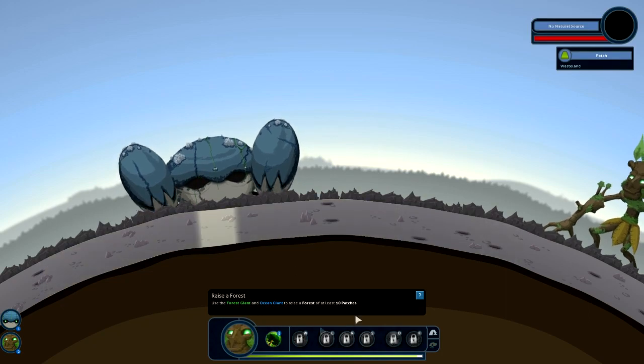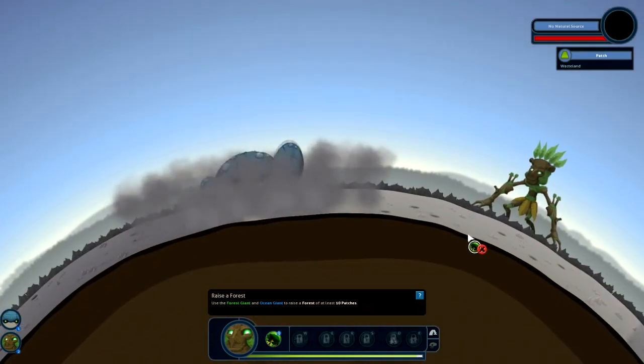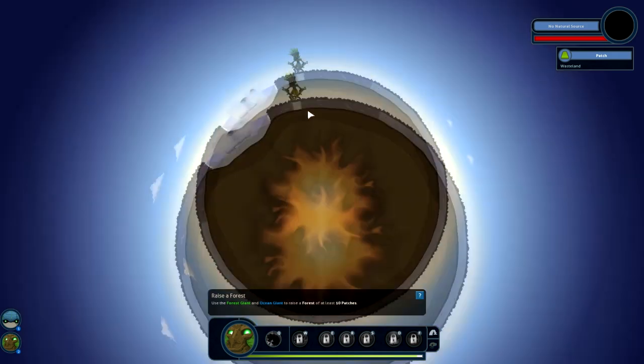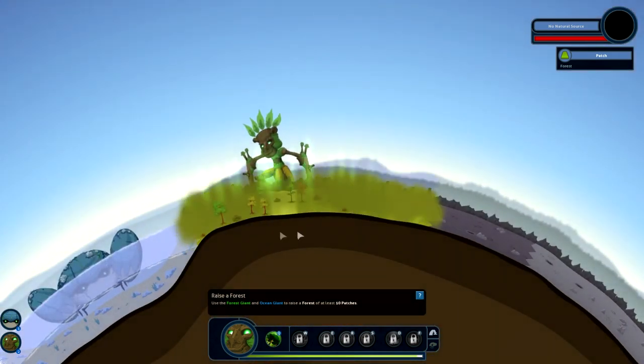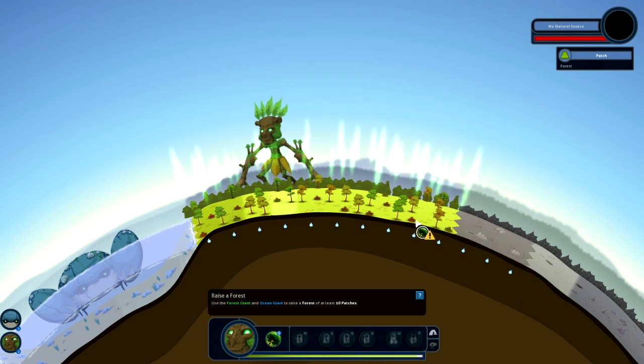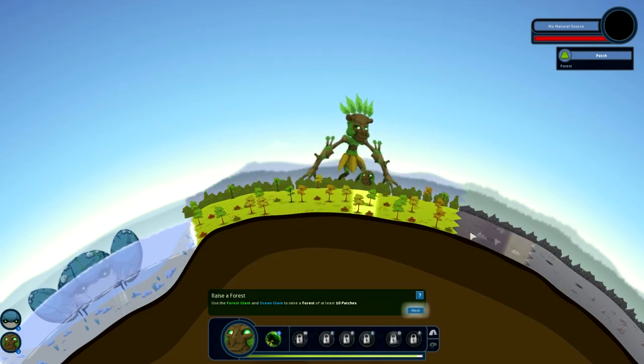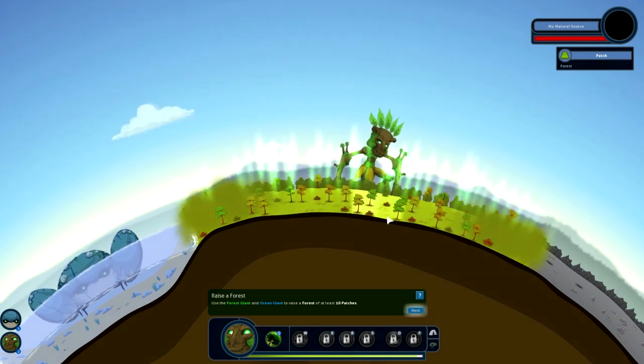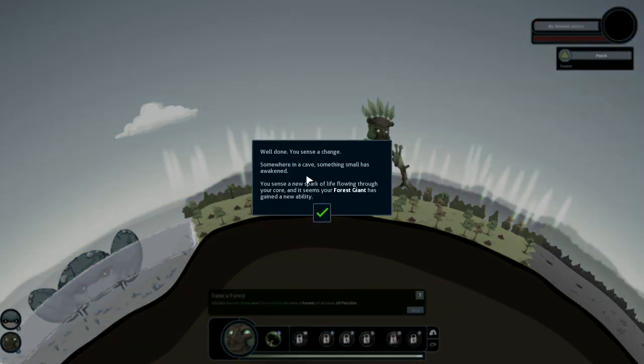So we'll create an ocean and obviously we want to create a forest. That was poorly placed but it doesn't matter - we'll just do it again here to cover this extra bit. Well done. You sense a change - somewhere in a cave something small has awakened. You sense a new spark of life flowing through your core.